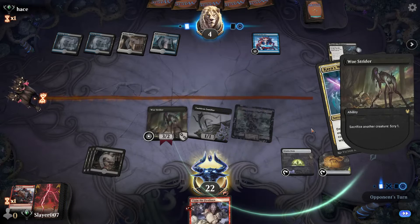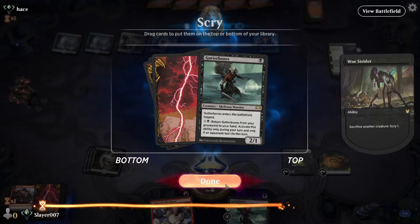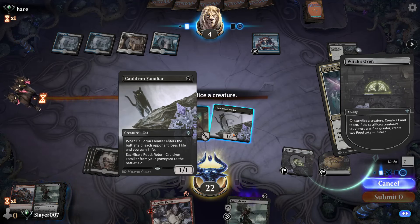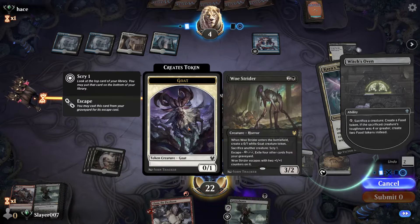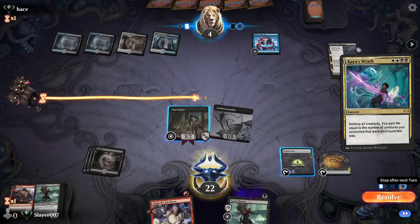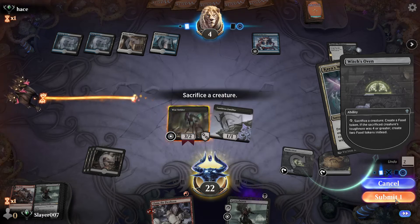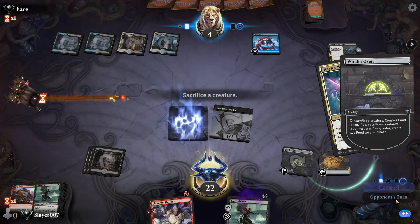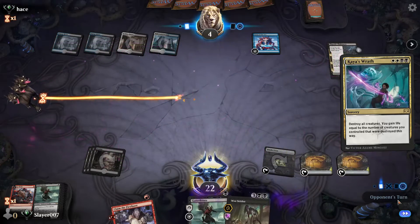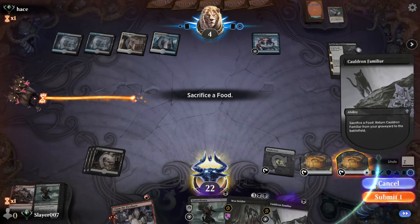We Scry again with Gutter Bones — yeah, we keep another Gutter Bones. We sacrifice the Woe Strider and then play our Cauldron Familiar again.